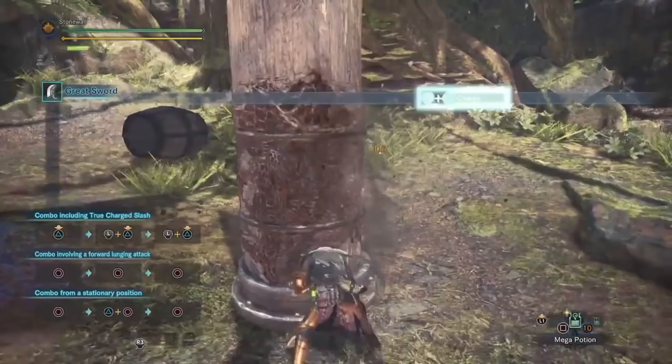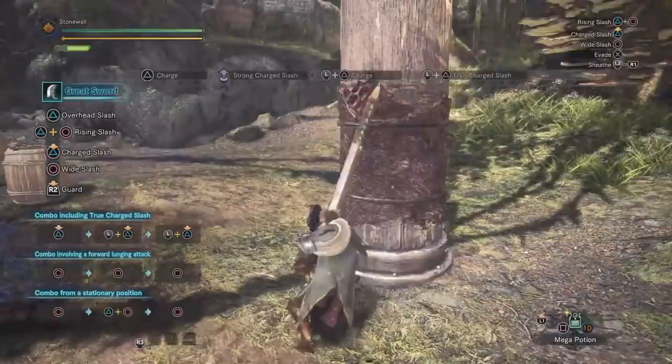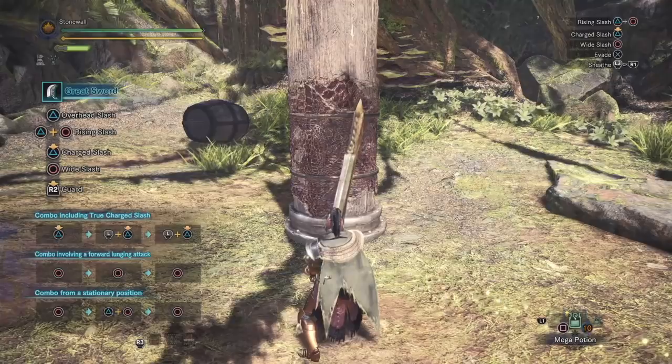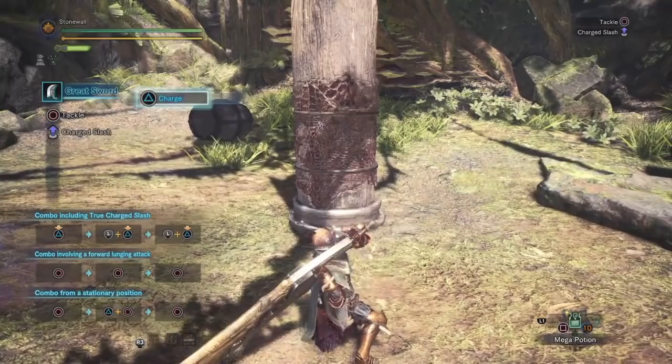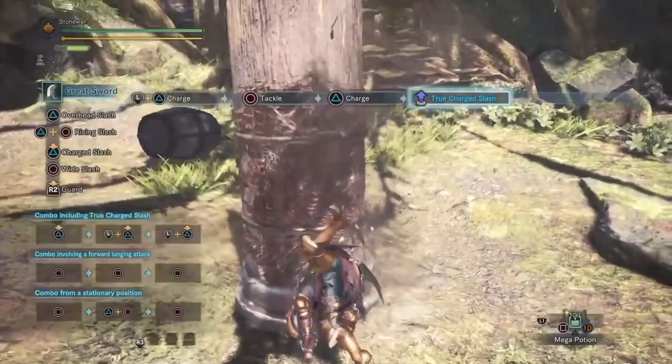If you hold forward a third time, you do what's called the true greatsword charge slash, which deals the most damage in the game. The only issue is it takes a long time to pull off — you usually need the monster trapped or paralyzed. But there's a trick: use the overhead charge into the second one, then quickly hit circle to do a shoulder charge and immediately go into the next one. See that — it shaved off a lot of time.